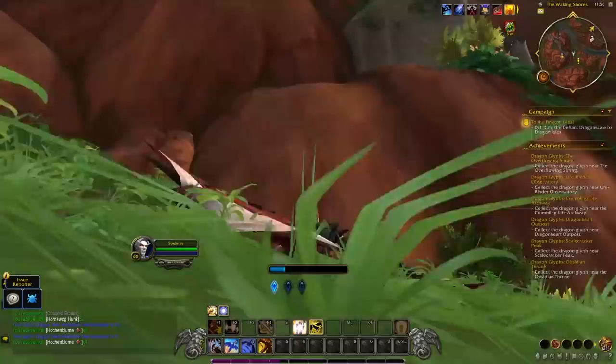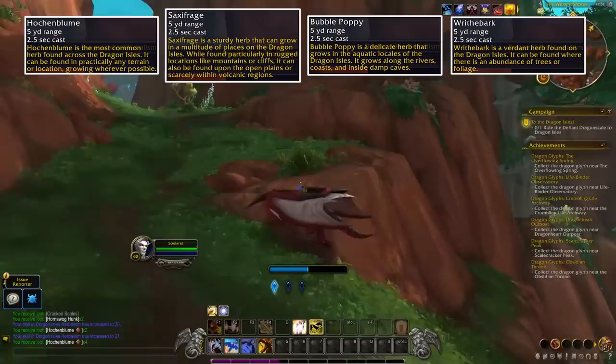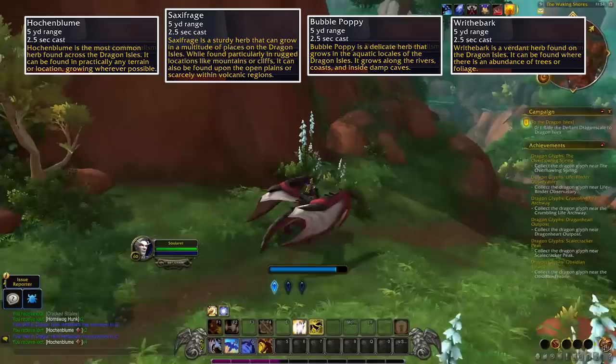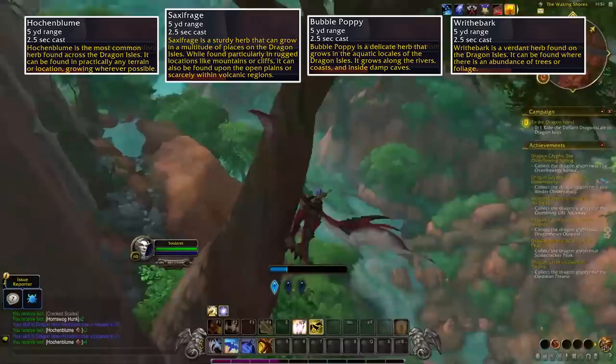Herbalism, like mining, skinning, and fishing, is going to feel the same — find the herb, grab it, move on to the next. There are four kinds of herbs in Dragonflight: Fortune Bloom, Saxifrage, Bubble Poppy, and Rite Bark. They appear in certain environments, but unlike Shadowlands, in the Dragon Isles with its wide variety of environments these four herbs can be found in pretty much every zone. Once the turbo gatherers really sink their teeth in, we'll have even better mapping of herb locations, routes, and more.